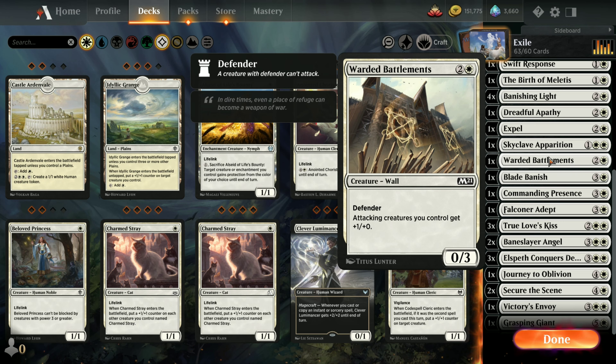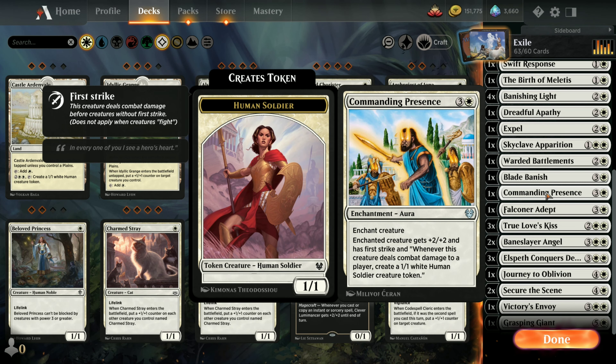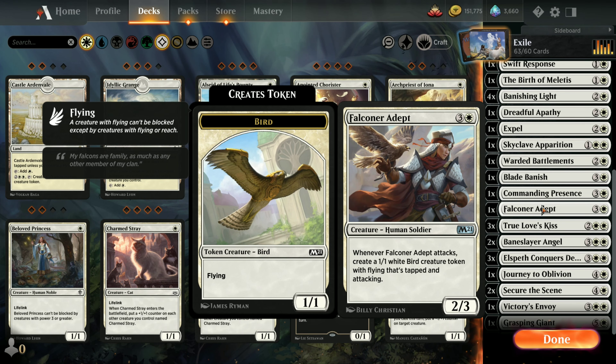Warded Battlements — attacking creatures get plus one. Blade Banished — you exile a target creature with power 4 or greater. Commanding Presence — enchanted creature gets plus 2/plus 2 and has First Strike, and whenever you deal damage to a player, you create a Human Soldier creature token. Falconer Adept — when they attack, you get a 1/1 white Bird token with Flying that's tapped and attacking at the same time.